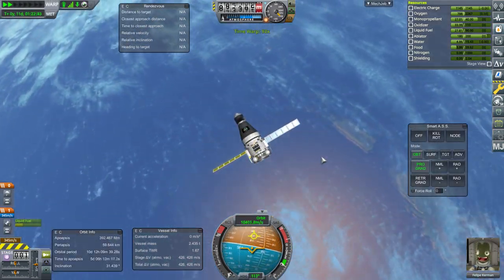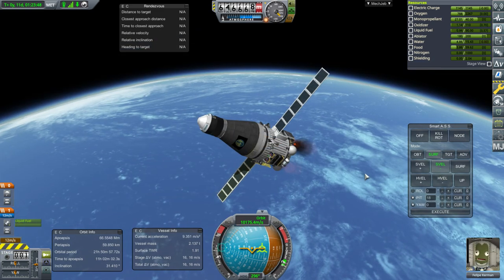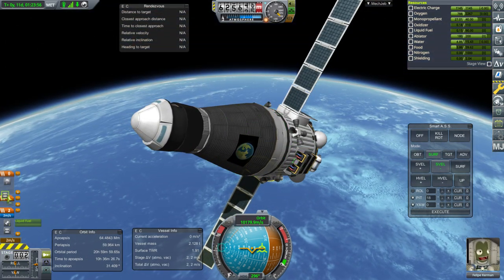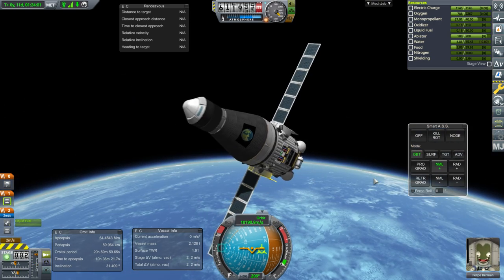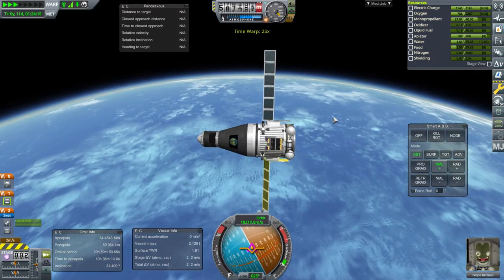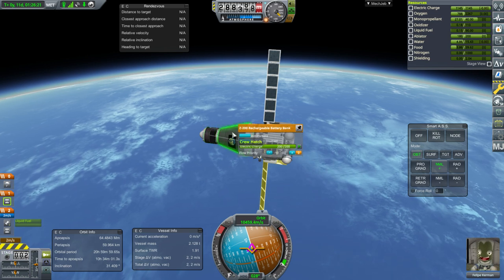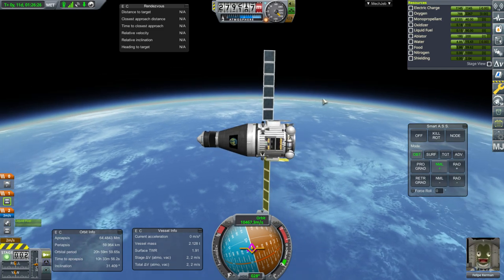I wanted to leave two in there just in case. That's just a decoupler — good. Turn normal, and we'll get ready for decoupling. There we go, all good. Battery power is topped off there and there. Separation.